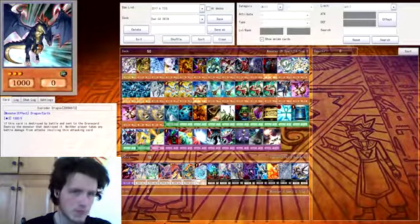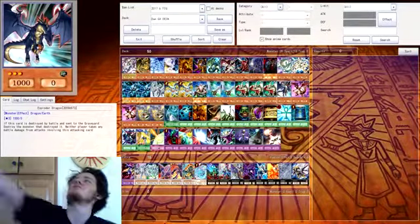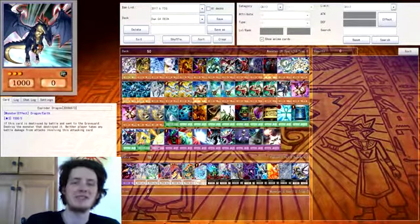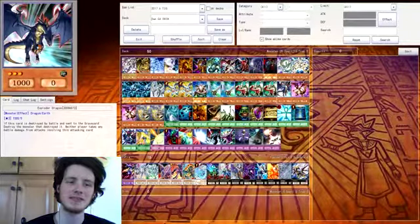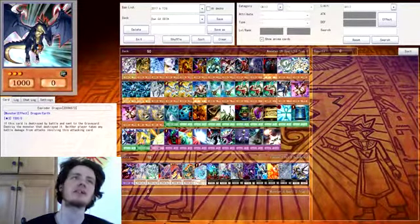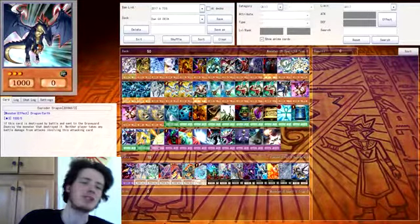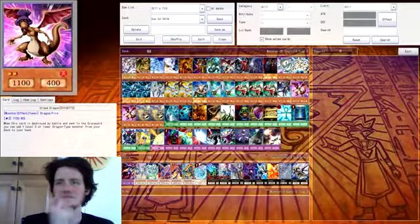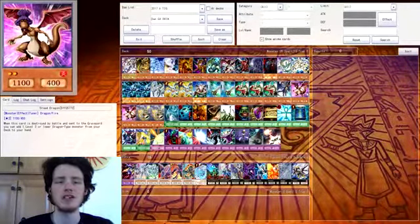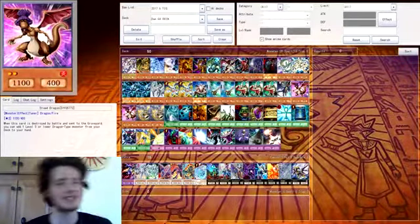Explode Wing Dragon — just an amazing, annoying card. I don't take damage when I battle something, so even if I was battling a 4000 attack point monster, as long as they don't have a way to get around the effect, just go straight in with the attack and destroy it. It's brilliant. Dread Dragon — again a tuner, and when it's destroyed I can add a level three or lower dragon-type monster from my deck to my hand, so it's fairly useful.